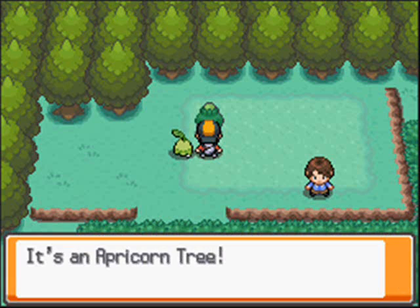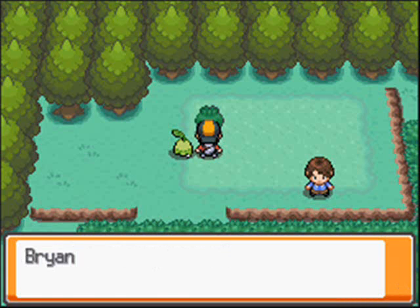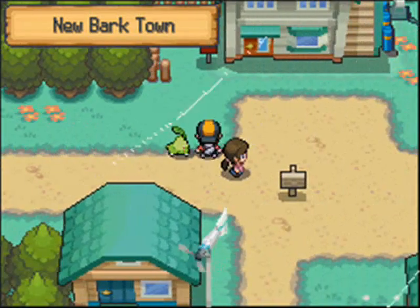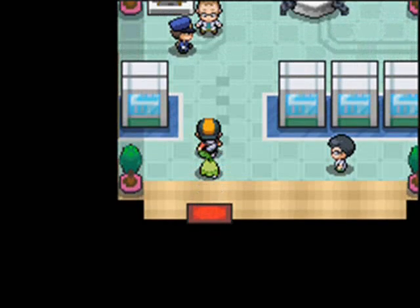Let's pick up this apricorn. It's a green apricorn. You get that right there and put it into your apricorn box.